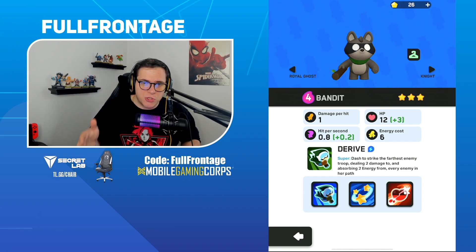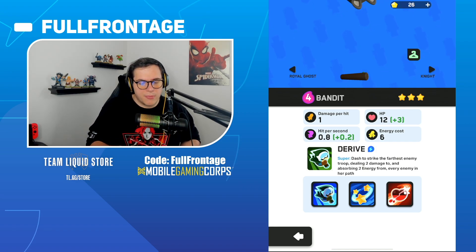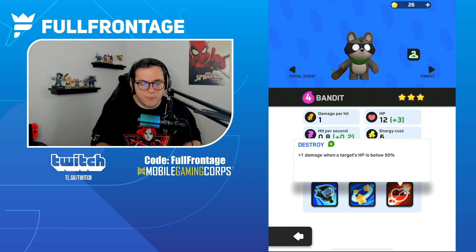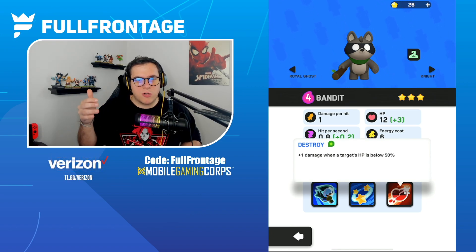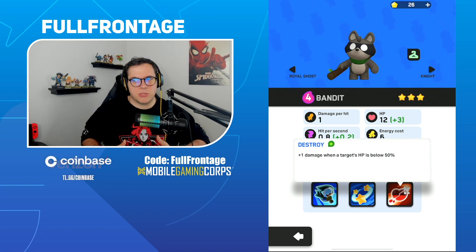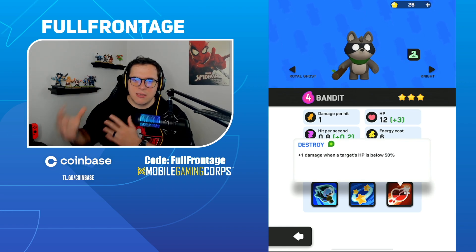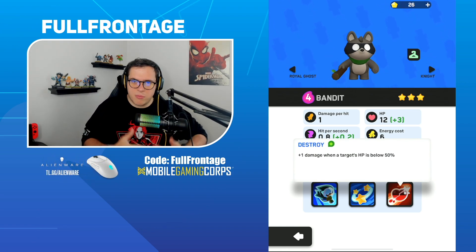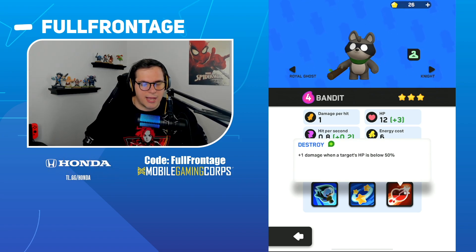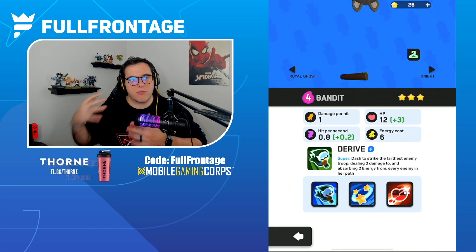For the Bandit's base ability Derive, I'd like to see it absorb 3 energy instead of 2 — so it deals 2 damage and absorbs 3 energy. Then restructure the abilities: Daze moves to the first ability, Destroy moves to the second, and introduce a new third ability called Stealth Walk, which makes the Bandit invisible for 3 seconds at the start of a match. This way your Bandit doesn't get targeted, giving you a strategic choice early.